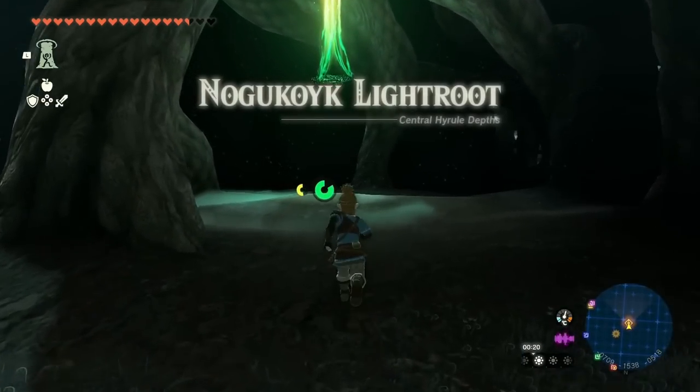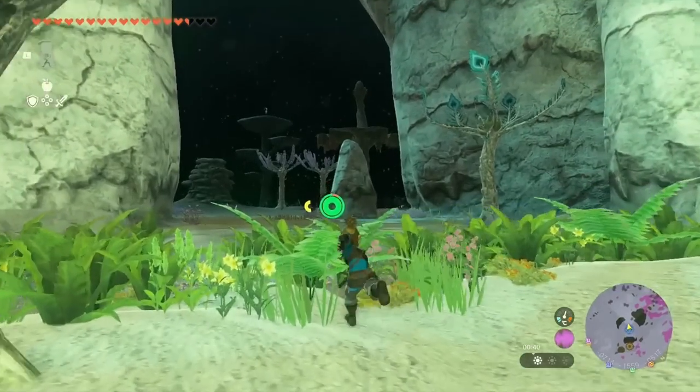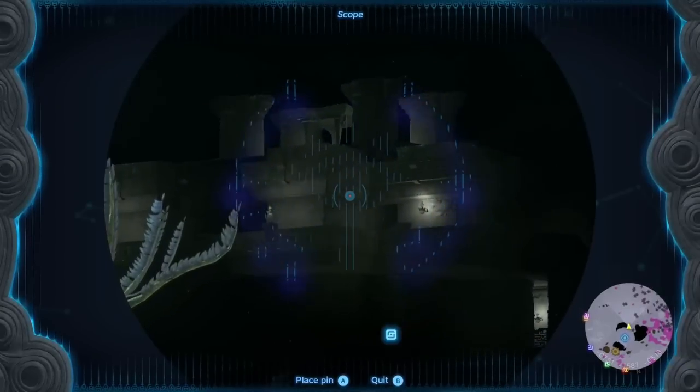In other words, the roots are the same to the underground what towers are to the surface. From this root, not far to the southwest, you'll see a building with lights — that's the abandoned central mine where we want to go now.